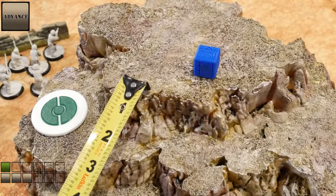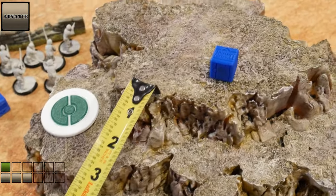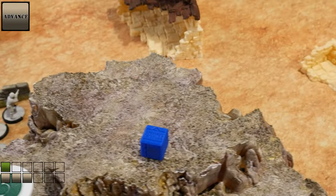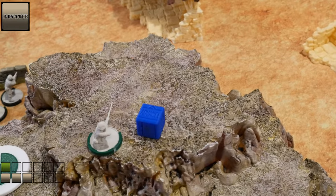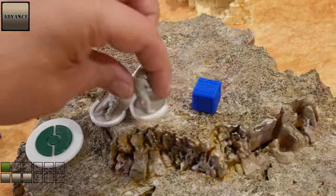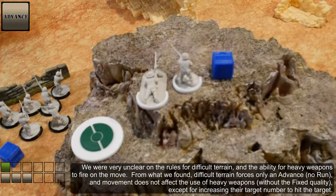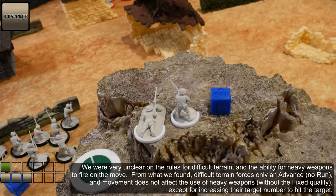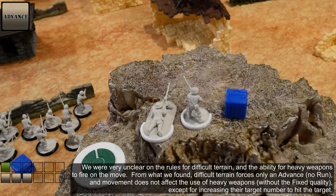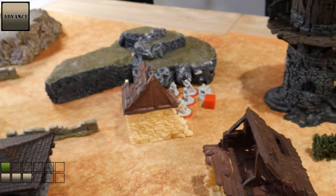For the next dice I'll take an advance and go up the hill to the edge there. We're guessing, still due to this game, that after the advance order they can shoot. So they're going to shoot from the hill at the red squad over there.